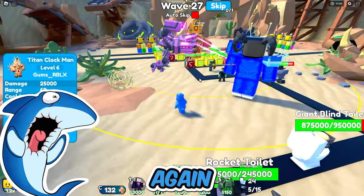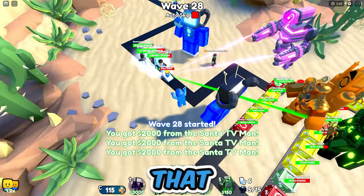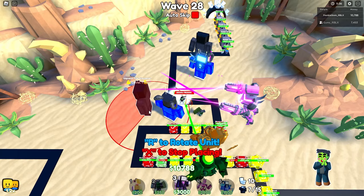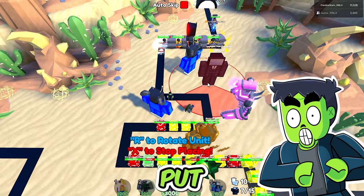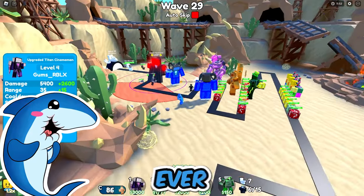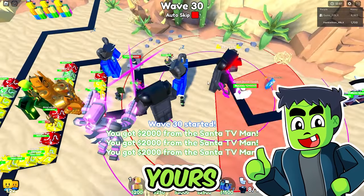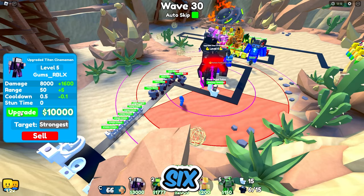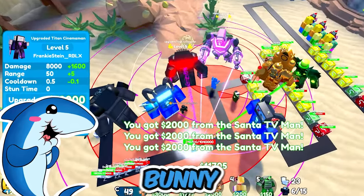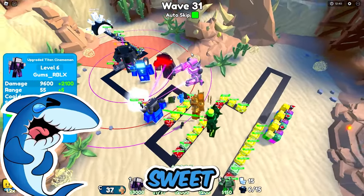Oh, they're sending out rocket toilets. I'm worried again. And another boss. Don't worry, I have the ability to activate at any moment and I guarantee it'll take out anything in its path. Let's make sure nothing even gets to that point — I'm bringing out my absolute best unit in the game. The upgraded Titan Cinema Man! That's an amazing idea, I think I'll join you on that — let's put mine right here so they can be friends. I'm setting mine to strongest. Now we really have the best team toilet tower defense has ever seen. We just need to upgrade them more.